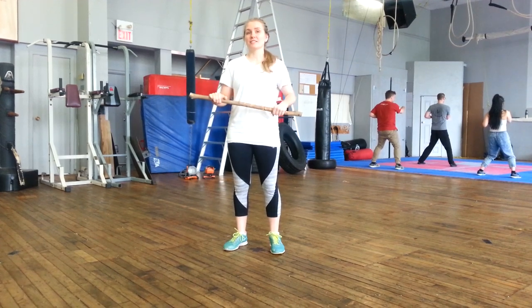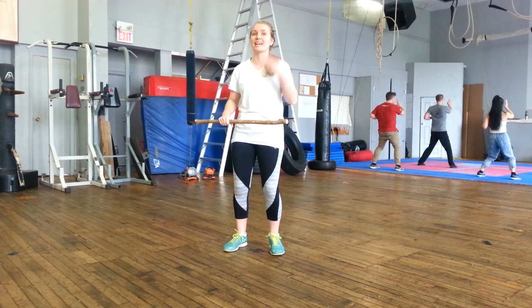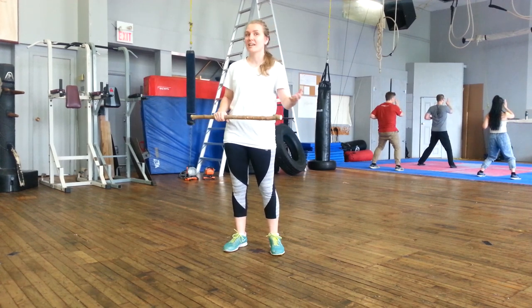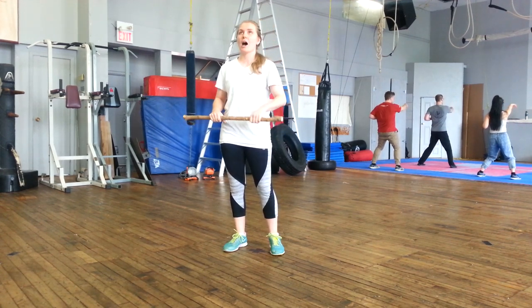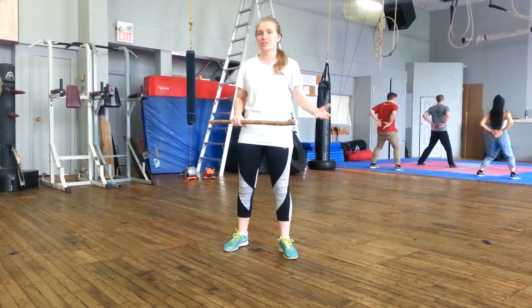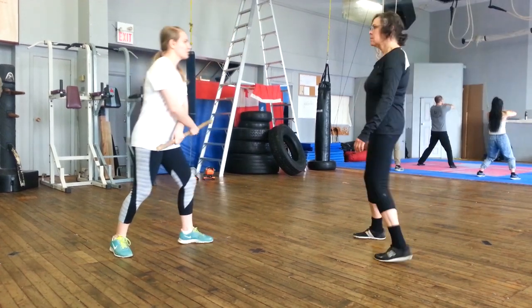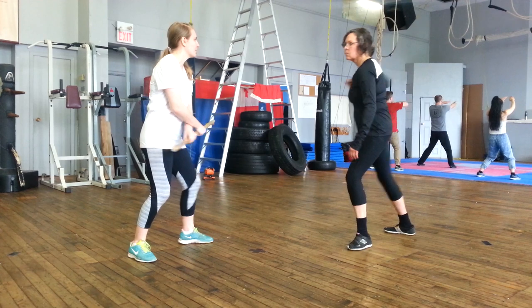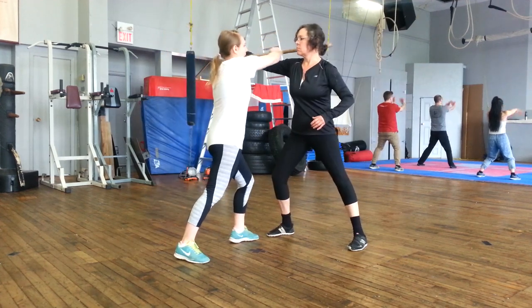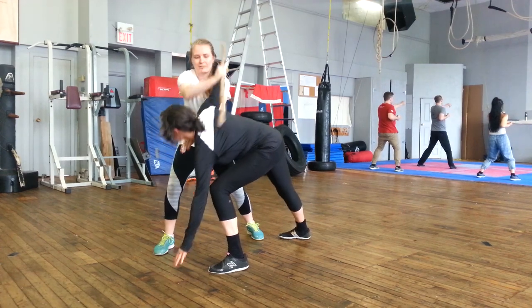The first two Bastioncello plays — Fiore doesn't specify how to get into the plays or in what context these plays might emerge. I think that means there are many different ways in which these plays could emerge. So I'm going to use Jackie to demonstrate. With the first play, Jackie throws a punch, I'm going to defend it, get my stick around her neck, and then throw her to the ground.